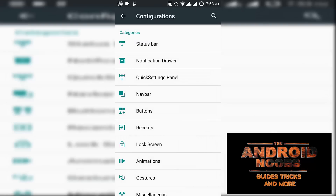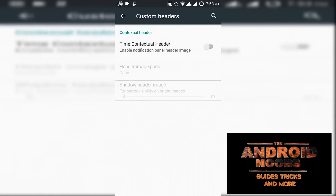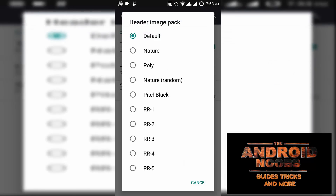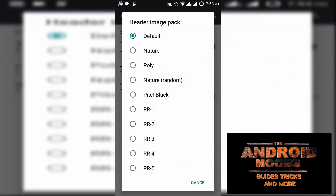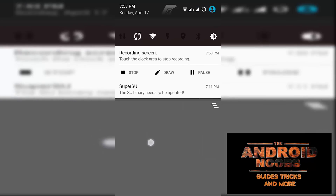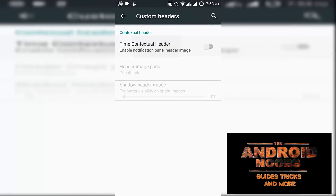We have notification panel stuff which we can enable — custom headers, which is a great feature. There are various header packs like default, natural, poly, random, pitch black, RR1, and RR2, some of which are still to be developed.